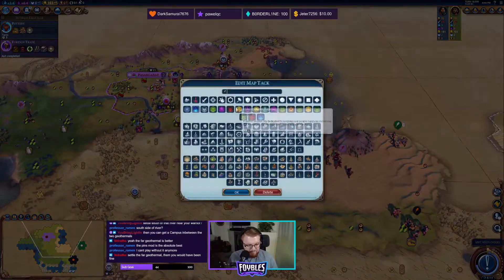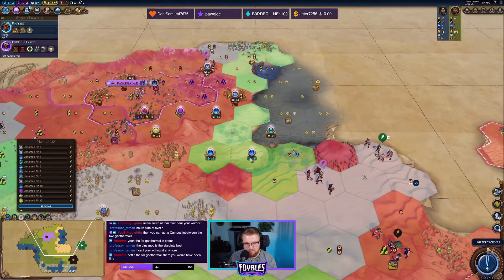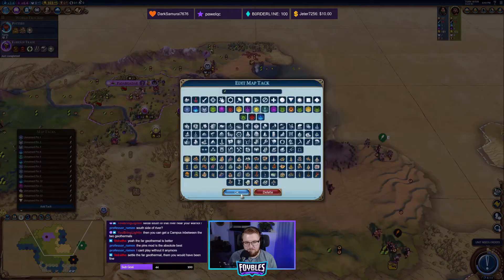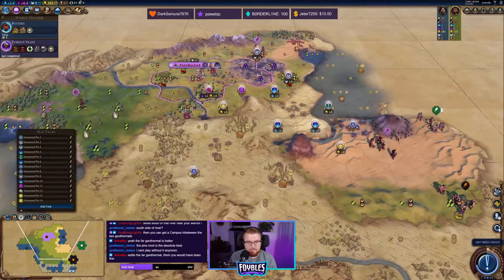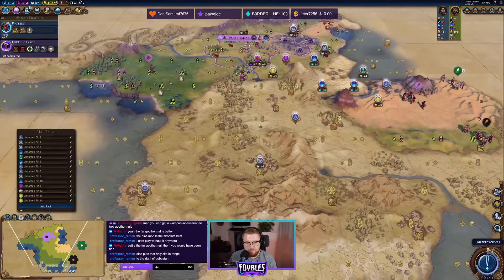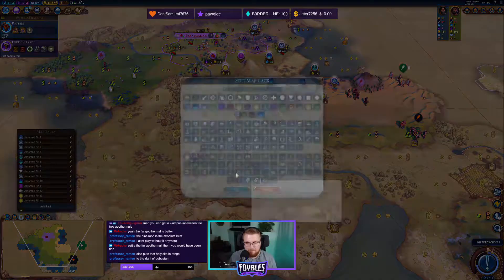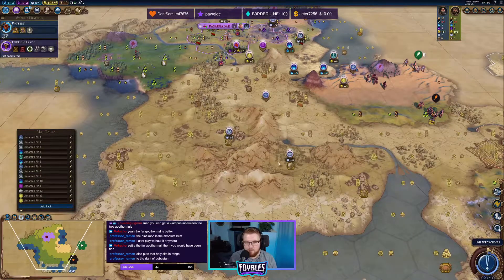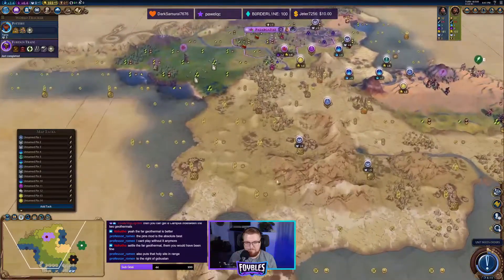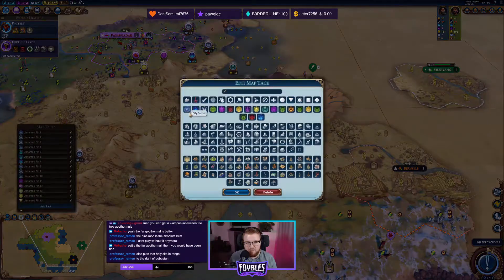The far geothermal is better — so settle on the far geothermal, right here. Maybe that would be better. It puts us right on the volcano, but it makes the harbor a lot better and then we can also do a commercial hub. Maybe I can bring this city a little bit closer and block that gap. I do want to get multiple nice holy sites around — lots of plus fours, plus fives. The closest I can settle to Brussels would be right there.